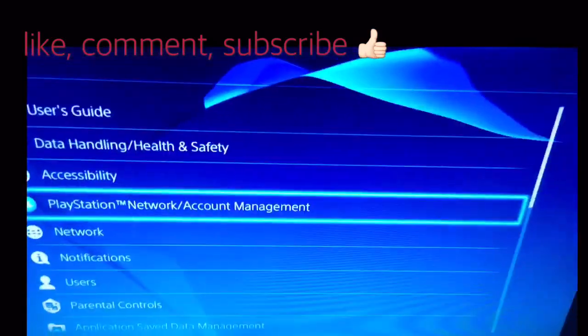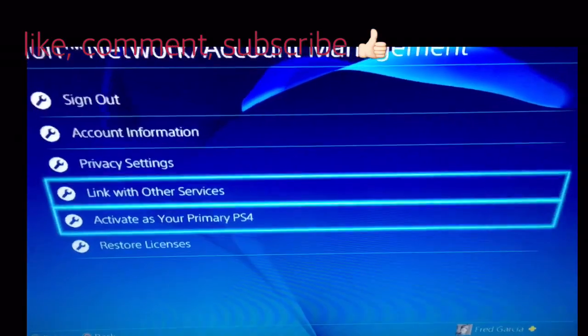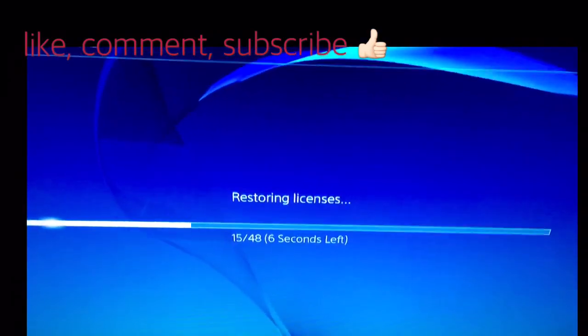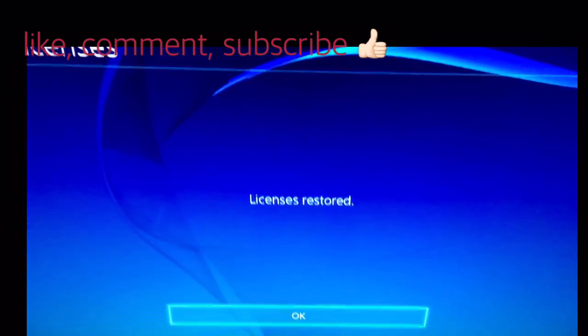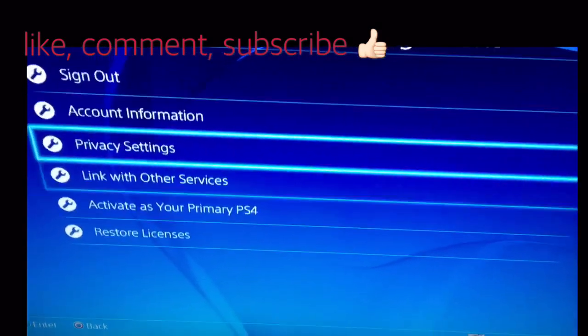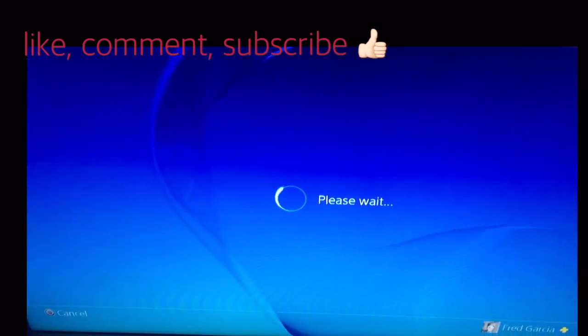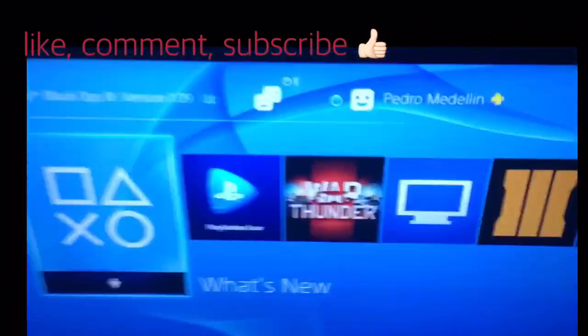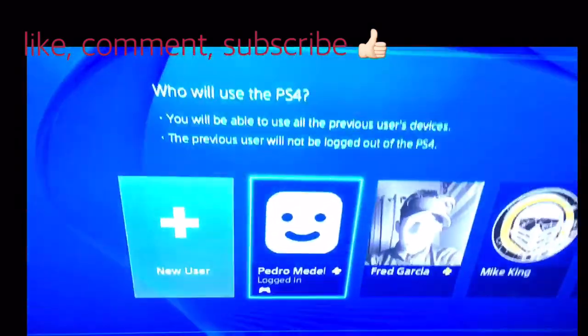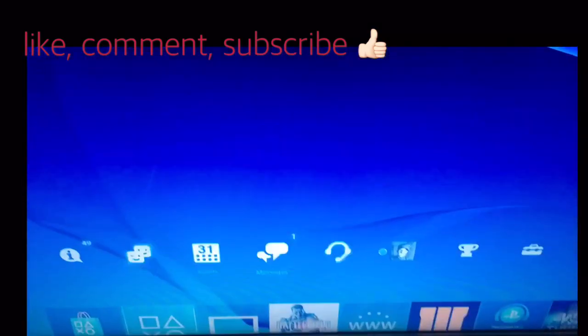But first, this is very important — you want to go back to PlayStation and restore your licenses. Okay, and now you want to deactivate it as their primary. After that, go back to your friend's account again, then go back to your main account.